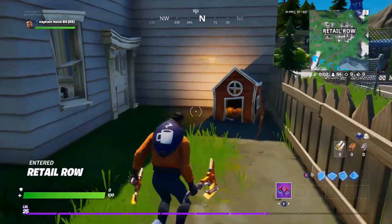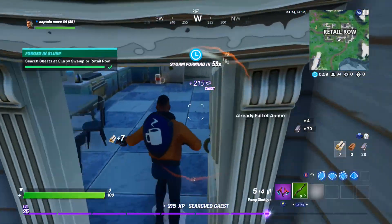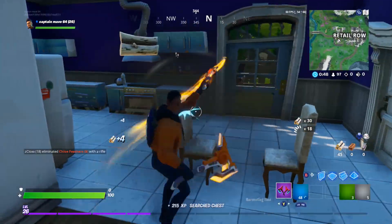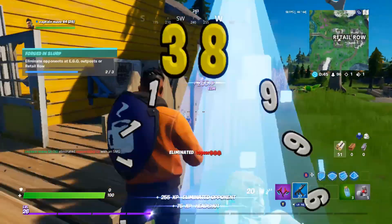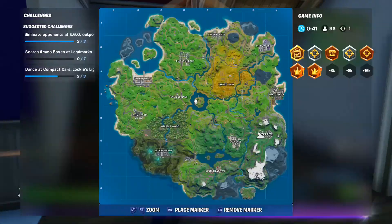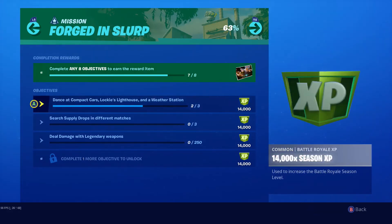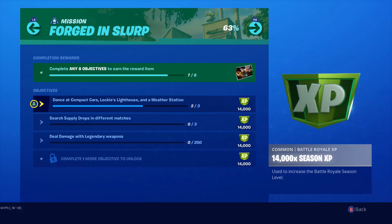Right here is another good house to come to — it has three or four chests. I've never been to Retail Row this season, but I think it had three chests last season. The white and yellow house is great — it gives you two chests, plus two more across the street.